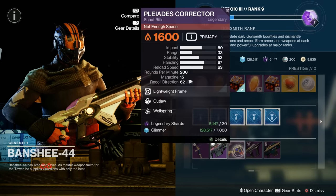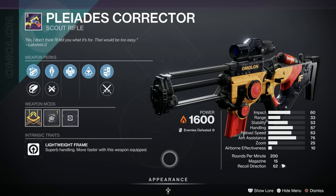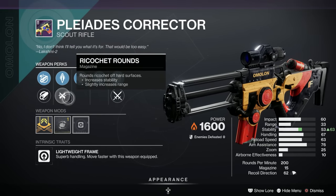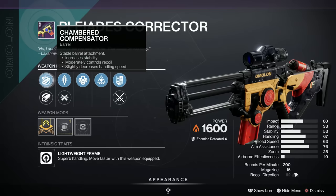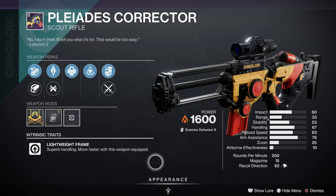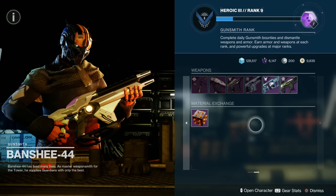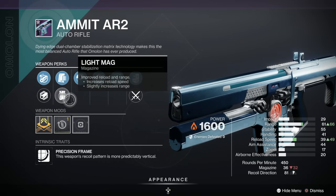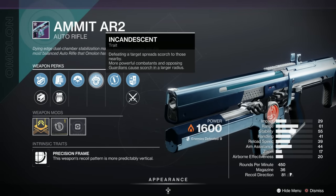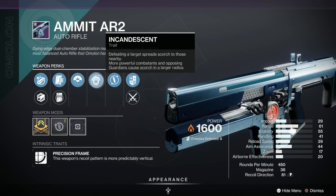Here's Banshee this week. There's something of interest in the dailies going in six hours: the Pleiades Corrector, a solar lightweight frame scout rifle — it's very good, it's got an A in popularity. It has Wellspring, Outlaw, armor-piercing rounds, ricochet rounds, hammer-forged rifling, and chambered compensator with a handling masterwork. It's gone at one o'clock Saturday morning, so get it quick. The other one worth noting is the Ammit AR2 — not a standout roll, but if you don't have a solar auto with Incandescent to complement your builds, here's one for you — well worth picking up.